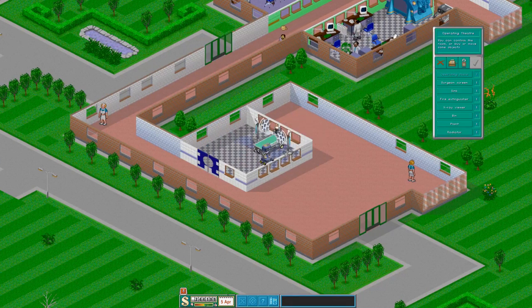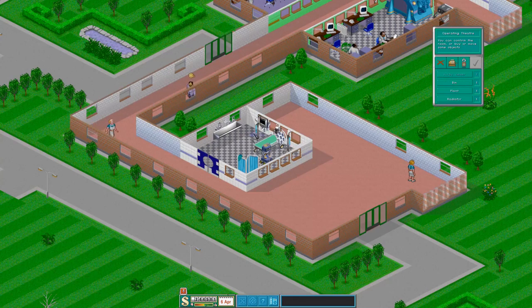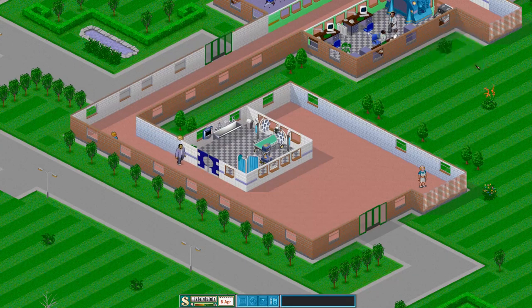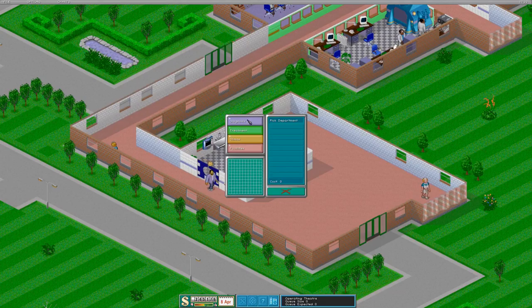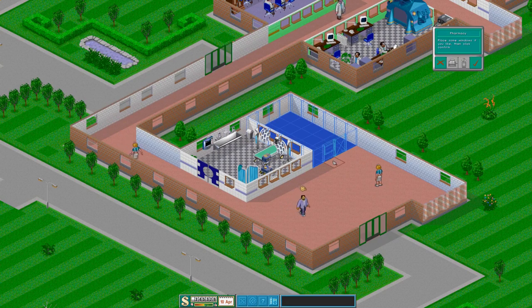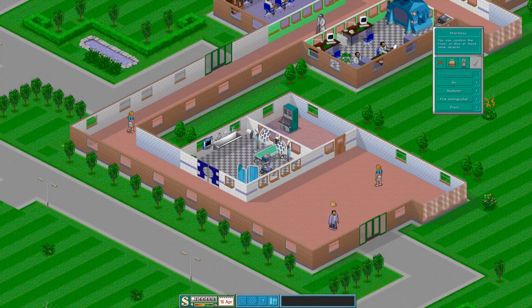Okay, there we go. Get you in, get you in, sink in, fire extinguisher in the corner. You always need a good bin. And you don't want it to get too cold, so let's put a radiator in there. And then we'll put the pharmacy in there - it's not the best location, but we'll have to do.